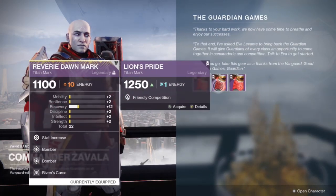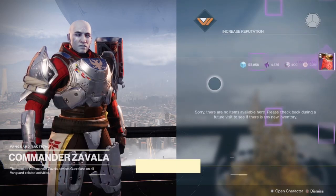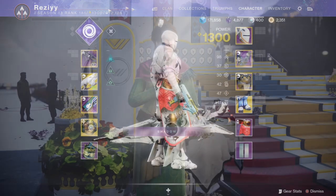Head straight to the tower, talk to Commander Zavala, and pick up the new class item for the Guardian Games event. Slap that on your character and then head straight to the middle of the tower and speak to Eva Levante.